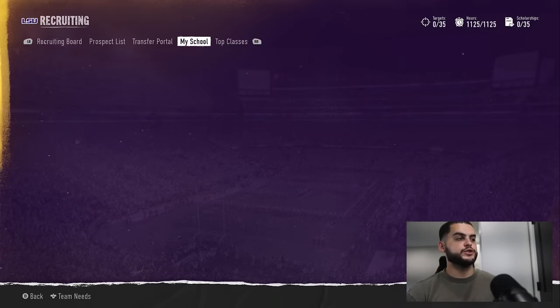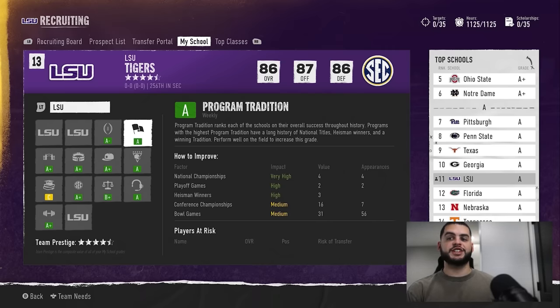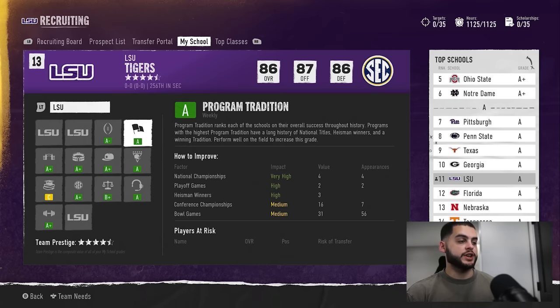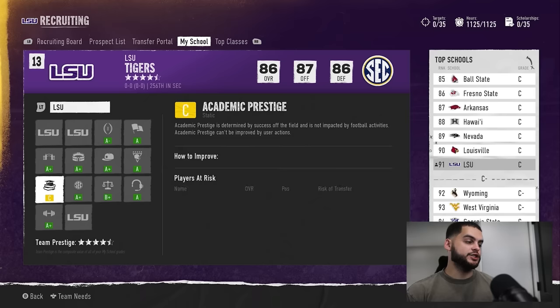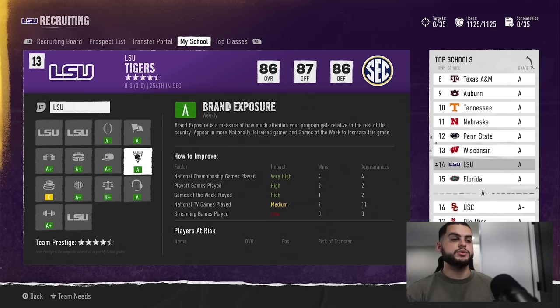Next, go to Recruiting and then My School. Every season take a firm look at where you stand from the start and see where you can make improvements. As LSU there aren't many, but as a lower program there are plenty. Some things like proximity to home and campus lifestyle can't be touched at all, while things like program tradition and championship contender can be altered by the user. Improving these will bring your stars up and help recruiting.